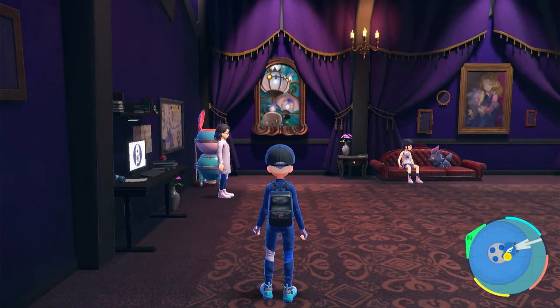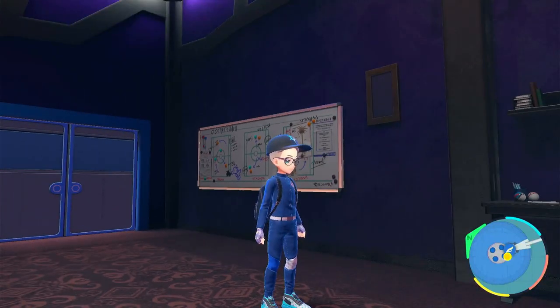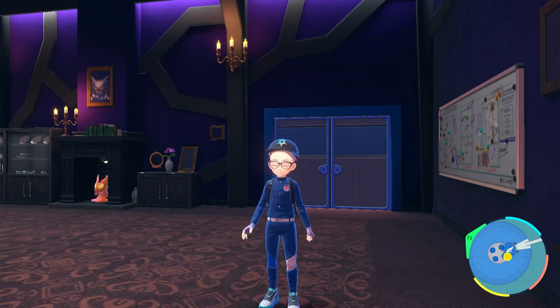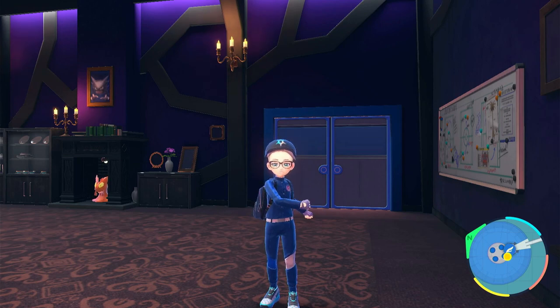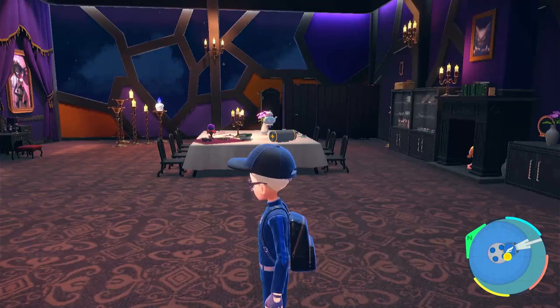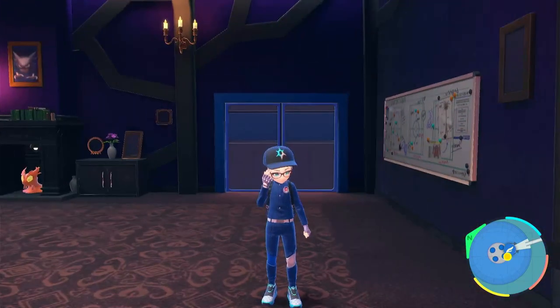Welcome back everyone to the Viking Weekend channel. I am your host and mighty chieftain Salty Viking. In this video we're going to be continuing with our playthrough of Pokémon Violet. In the last episode we continued our conquest of the Elite Four at Blueberry Academy and defeated the second of them, Crispin. That's two down, two to go. In this video we're going to take on the third member, Amarys, the steel type user.